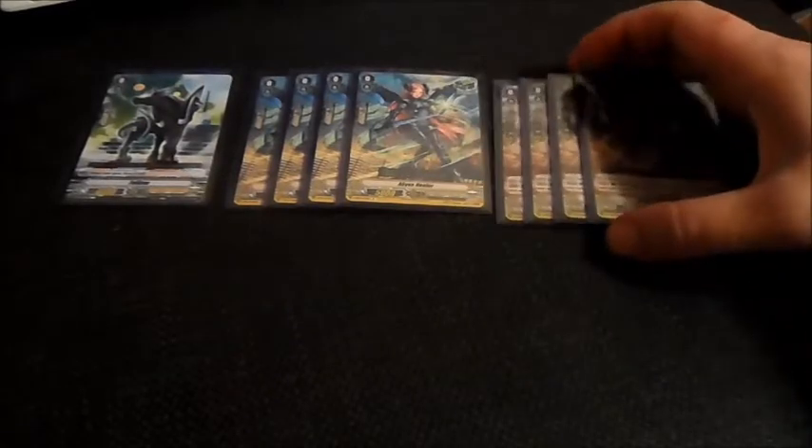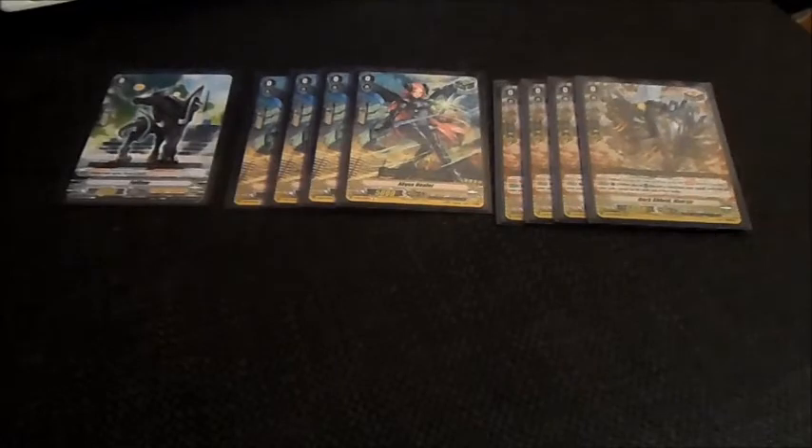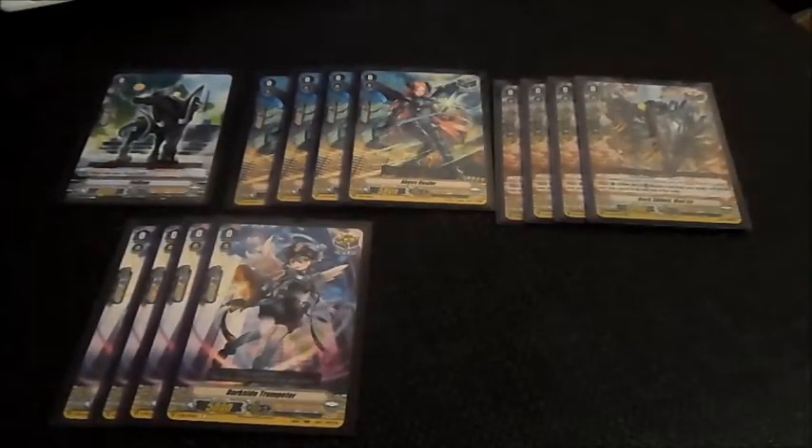For grade zero triggers, the standard is four heals and four McLears. I've had some recent complaints about not using McLear, but the Shadow Paladin grade one is a good standard sometimes. This is my version of the build — you're entitled to your opinions, and if you don't like a certain unit, you can let me know. I just don't want to hear any more nasty comments.